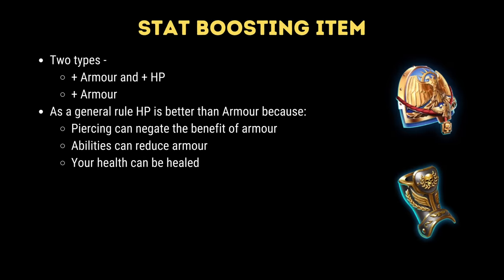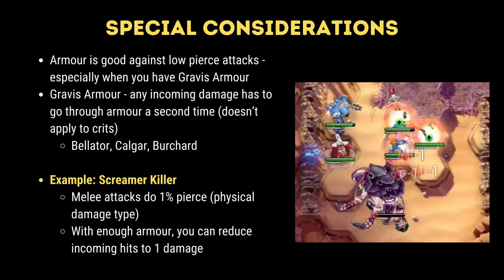The next defensive item is the stat boosting item. There are two types: the pauldron type which gives you both bonus armor and health, or the greaves type which only gives you bonus armor. Generally, the pauldron is the better type. Health is health and the more you have the less you die. Abilities and enemy piercing damage can reduce or negate the effect of armor, reducing its overall value. Additionally, you can heal health but you can't do the same for armor. Armor is really good against low pierce attacks, especially when you have specific traits like gravis armor — which requires your damage to go through armor a second time, making maximizing armor there almost doubly useful.